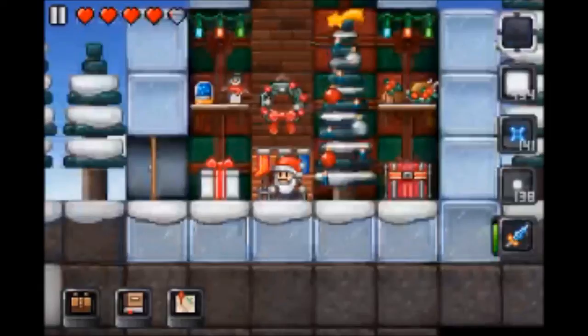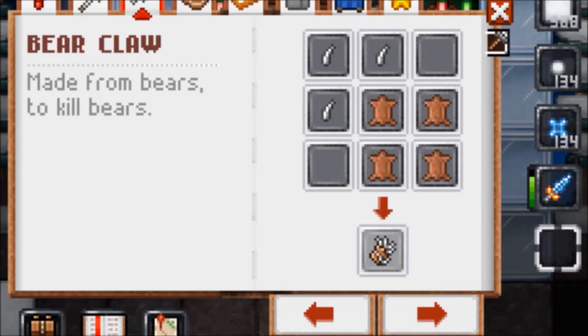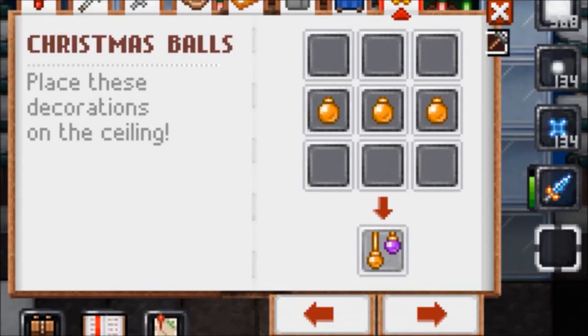These are going to be in alphabetical order, starting with the bear claw. To craft the bear claw, you will need three bear talons and four raw leather. Next on the list is Christmas balls. To make Christmas balls, you need three Christmas balls.